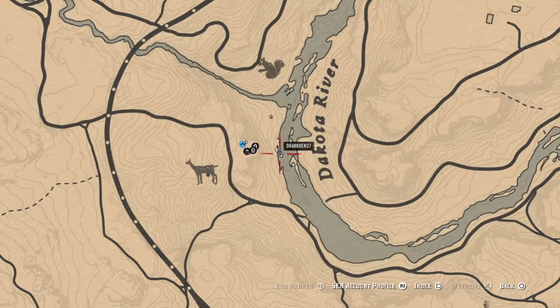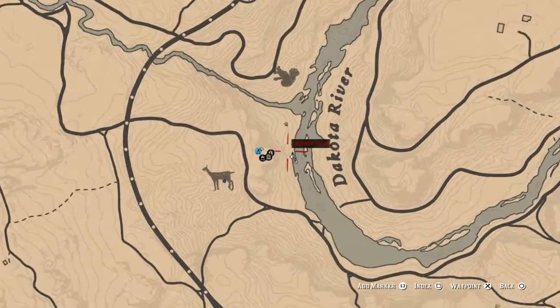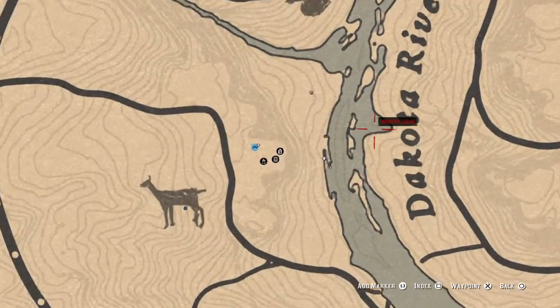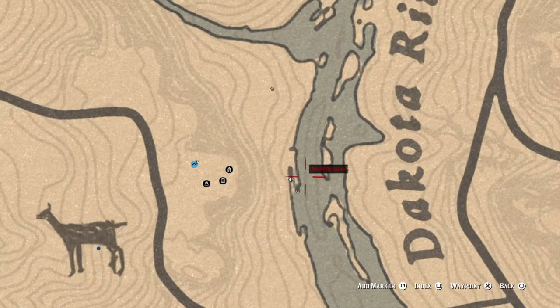What you're going to want to do is go to the Dakota River right here on this spot. It is just to the south of this creek that shoots off and there's a little island of land, a little peninsula right here. Stand on the very end of it.